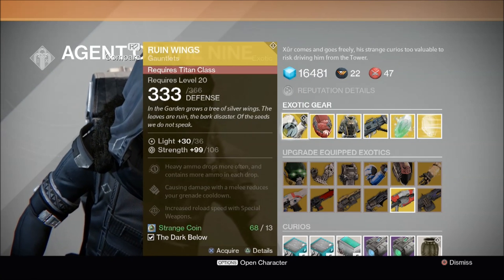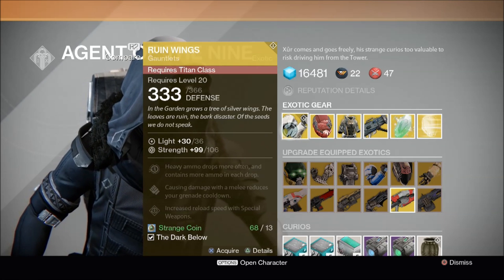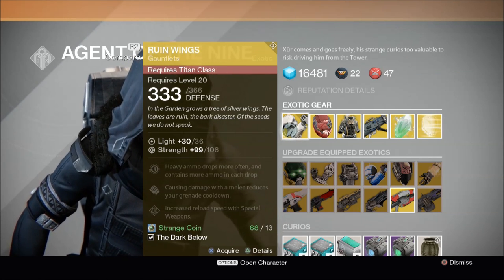Xur is also selling for the first time Ruin Wings, which are exotic Titan Gauntlets exclusive to the Dark Below DLC. If you don't have the DLC, you can't buy them.